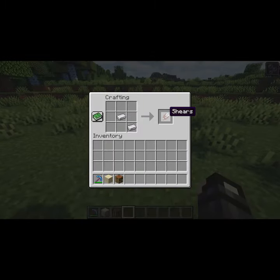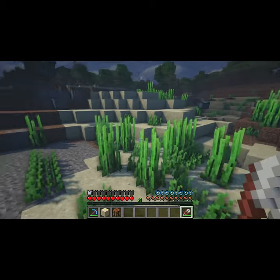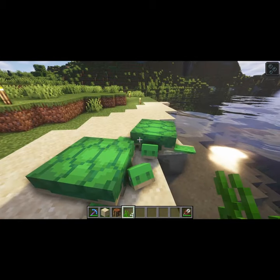Step 1: Craft some shears. Sea turtles like to eat sea grass, so let's go ahead and grab some. Now we need some sea turtles and we'll give them that sea grass.